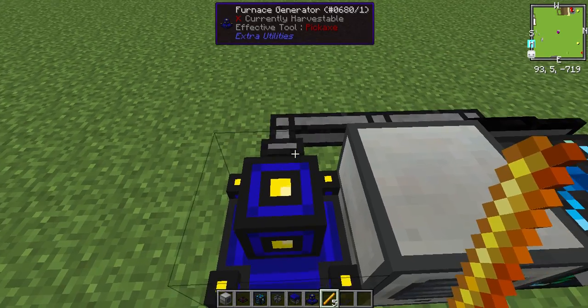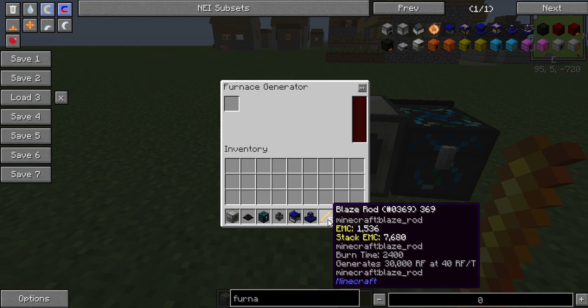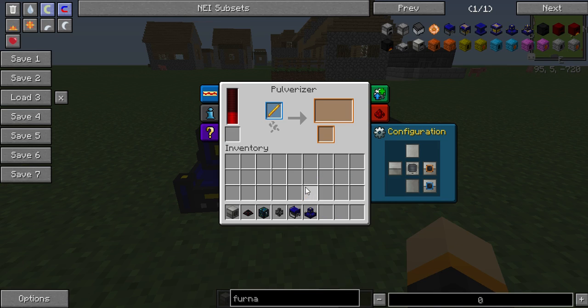It also doubles up as an Infinite Energy system because this produces more power than it uses. Now all you have to do to start it up is take four blaze rods, put them in there, and take one blaze rod and put it in here.